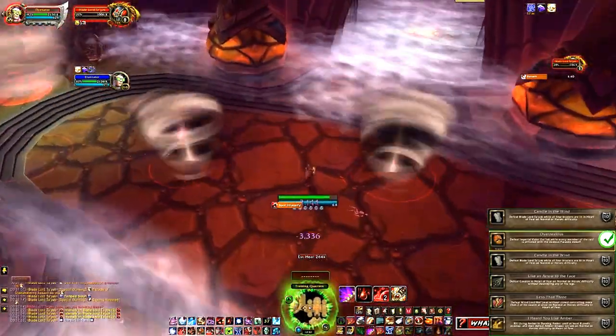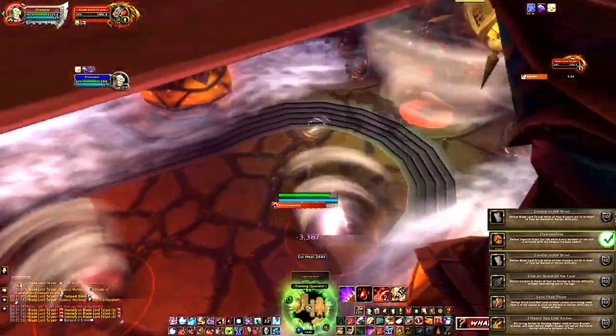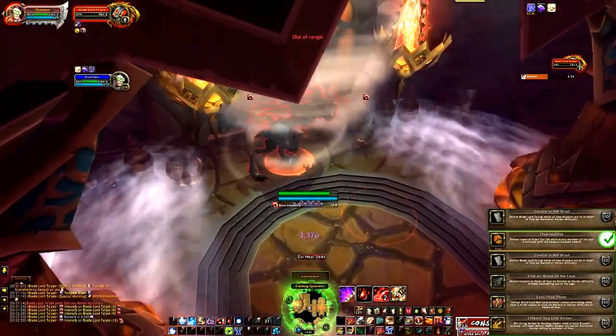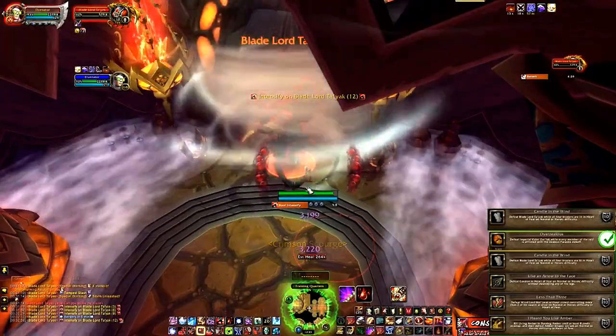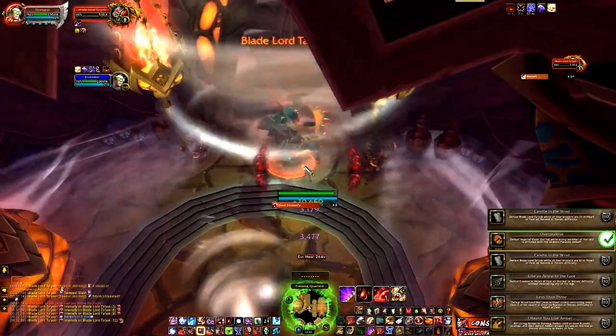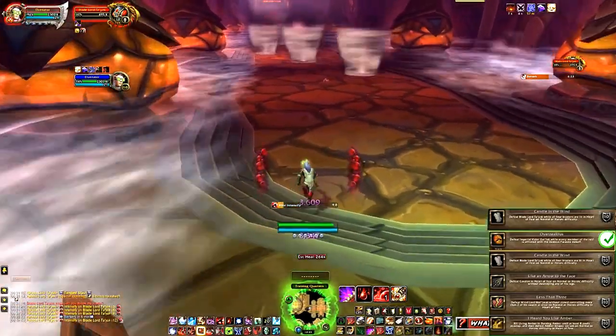Get your spell out ready. You can see those little red circles there — that's where the tornadoes spawn, you can just watch that. And here you go, bring them down to 10%. They'll switch sides — and there it goes.